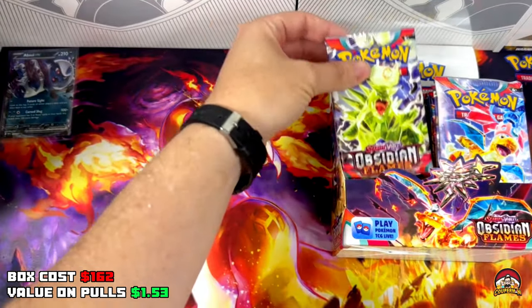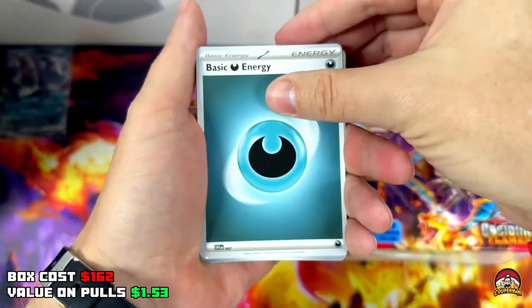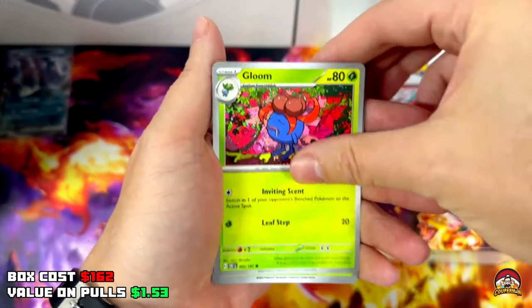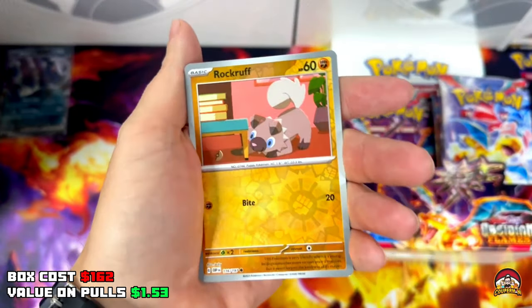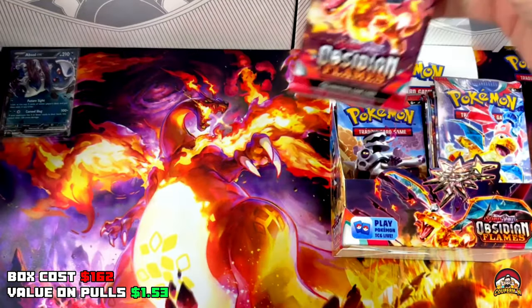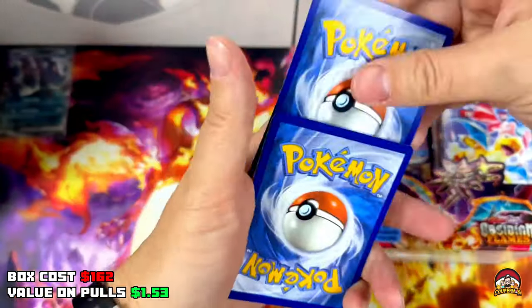Pack 4 and we're on the hunt for more. QR code, Darkness Energy x2, Lechonk, Lampent, Gloom, Blossom, Pokémon League Headquarters, Lunatone, Reverse Holo Rockruff, Reverse Holo Latini — and it's Geeta, but not the one we want.